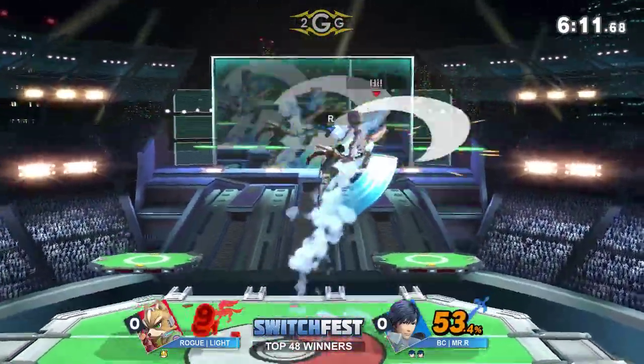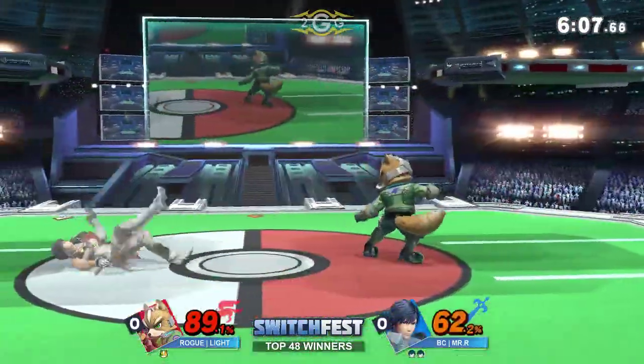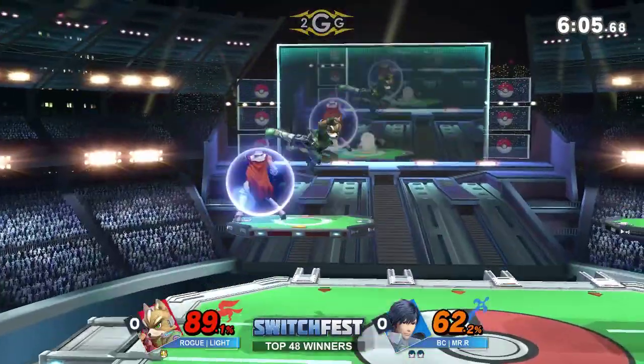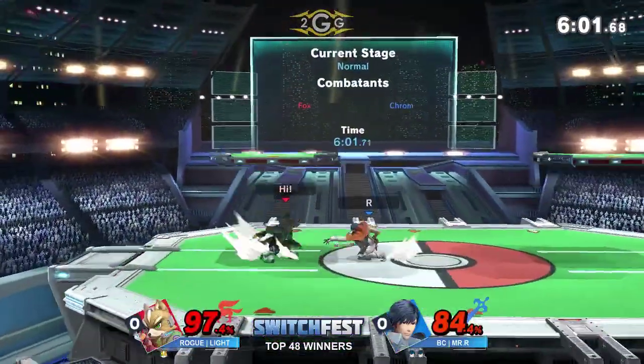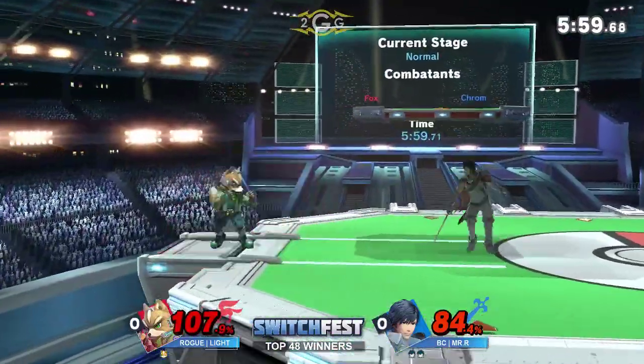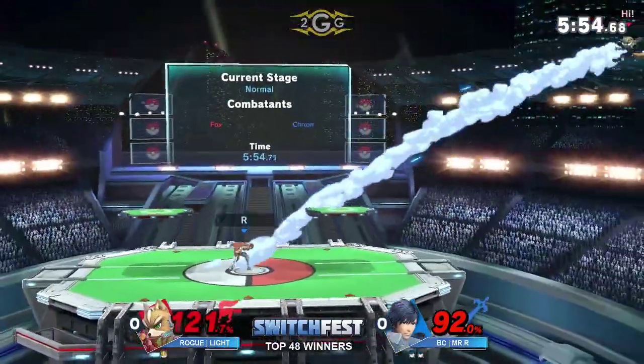All right, we got the throw combo — falling up air into back air. That's such a great tool for Mr. R and Krom to build extra damage. Sitting on the platform, but an F-tilt does catch Mr. R, getting the trade. Then the next F-tilt is not going to connect — I think he was trying to call the mistech but didn't realize he'd bounce off the floor.